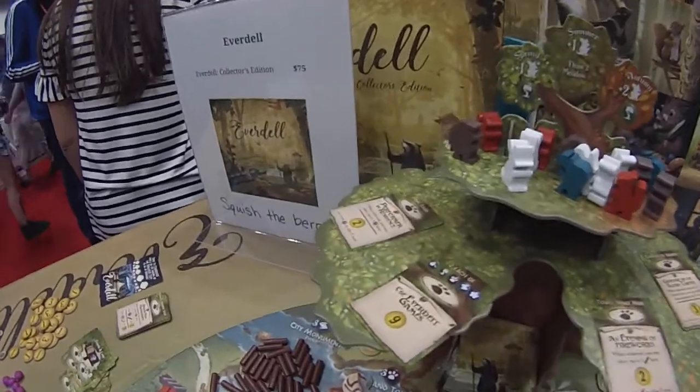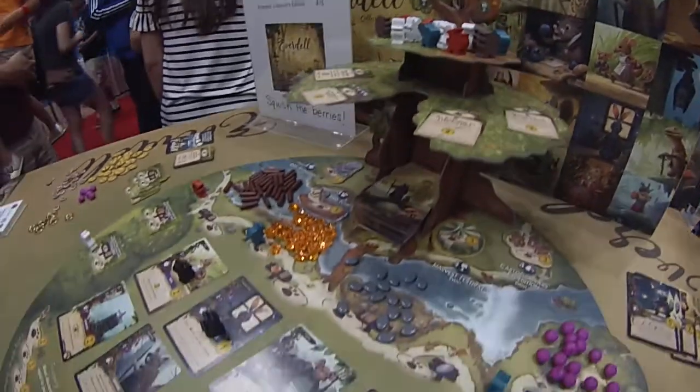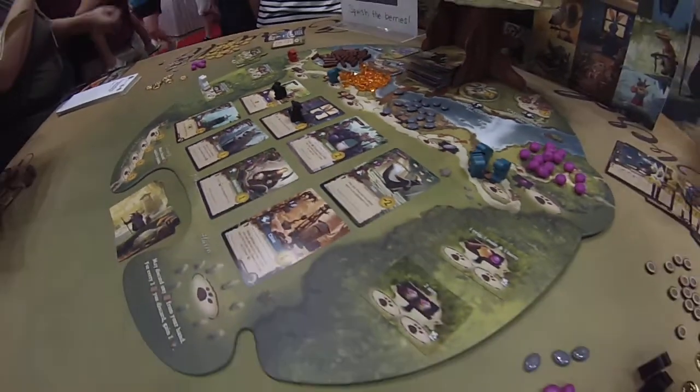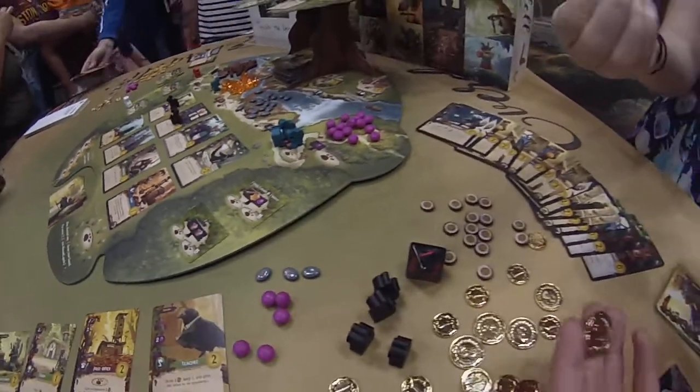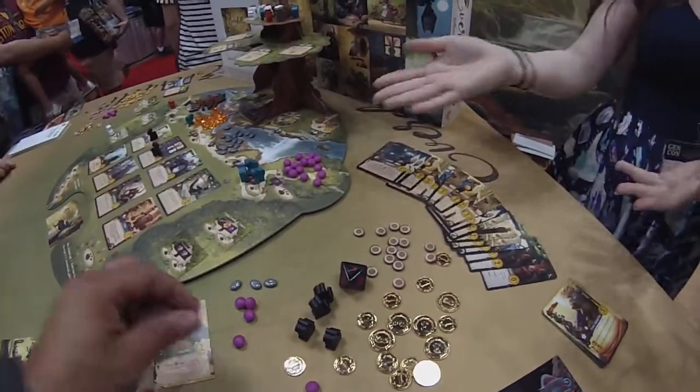Everdell is a worker placement tableau building game. As you can see, it's got some great table presence. This is the collector's edition we're looking at, so it has really beautiful metal coins, wooden tokens, lovely squishy berries that are very fun, and then of course the tree, which is very exciting.